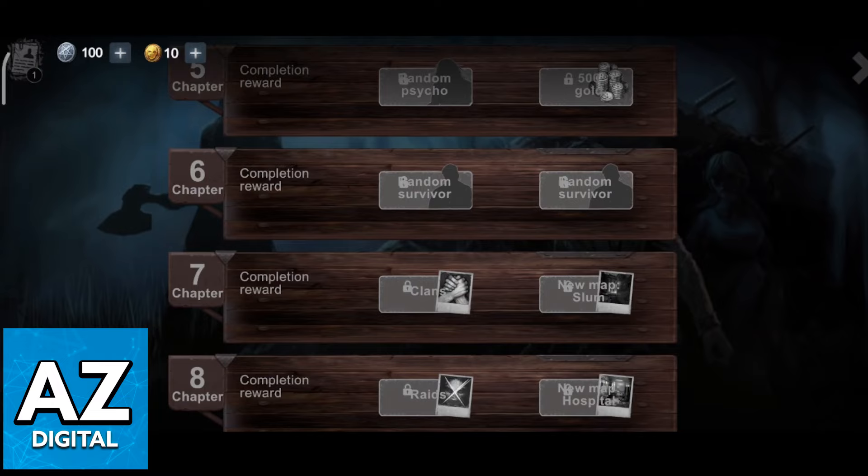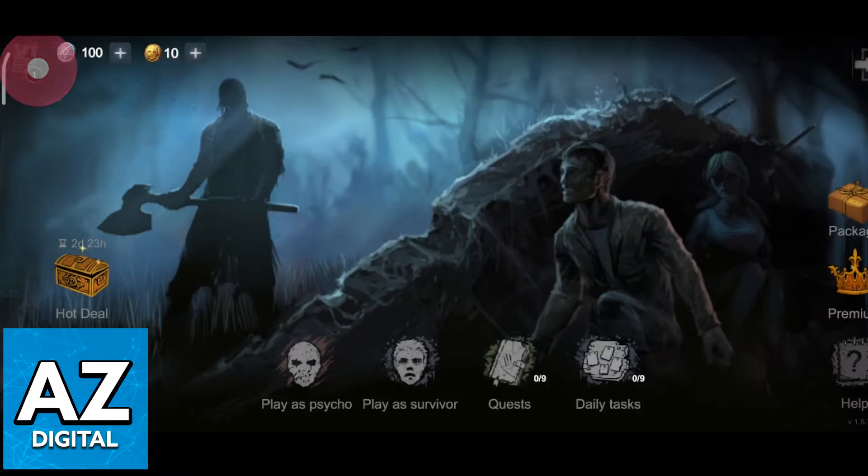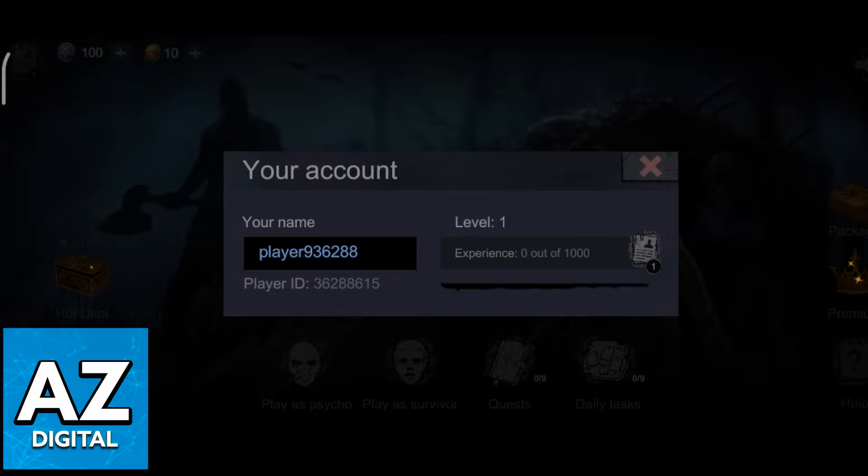If you go back, you can even click on the icon at the top left corner of your screen to access your player name and ID, which also indicates that there is probably some option to add other people and play with them.